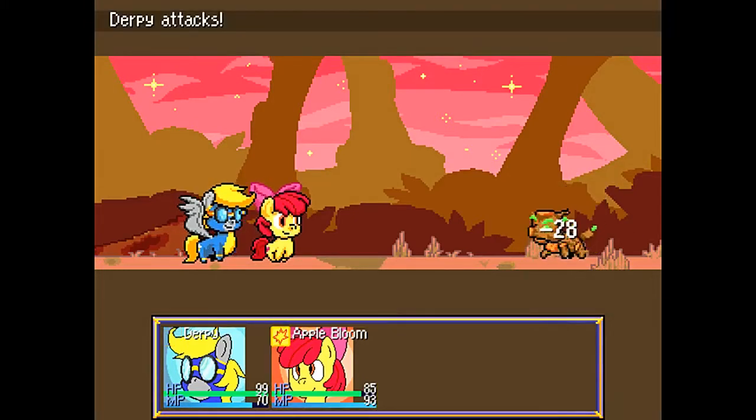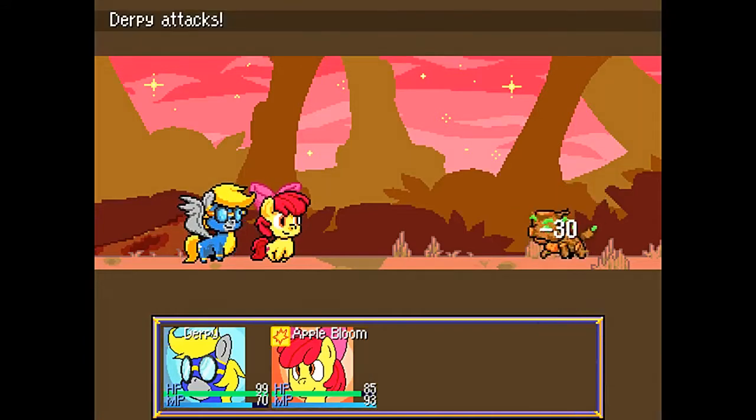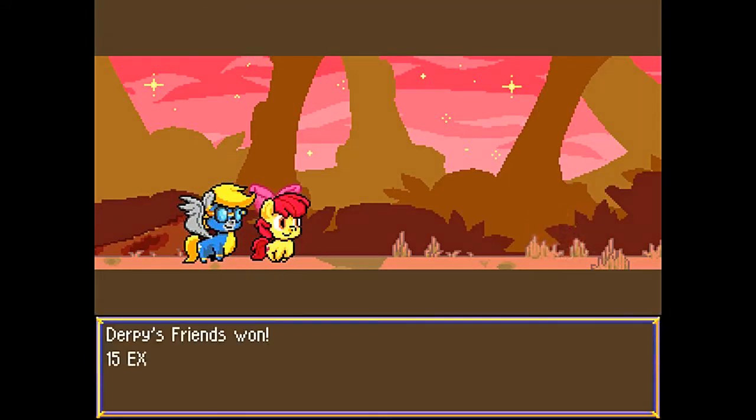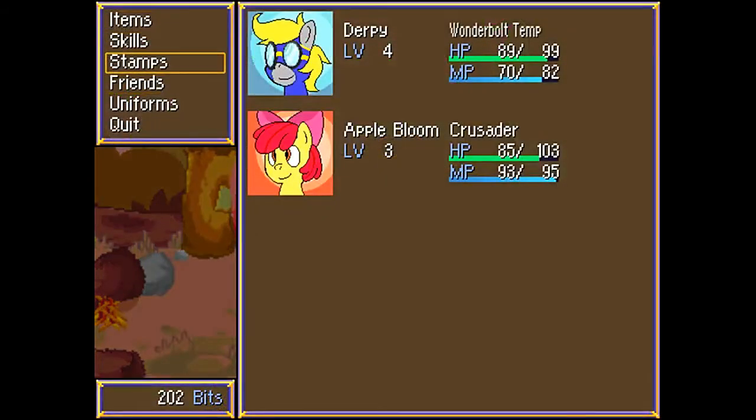Jerk! Now we got Good Sass — there we go. I could also use that Zap Apple ability twice, since I don't have to worry about being stunned and all that.